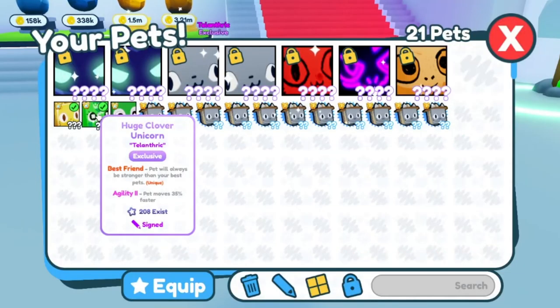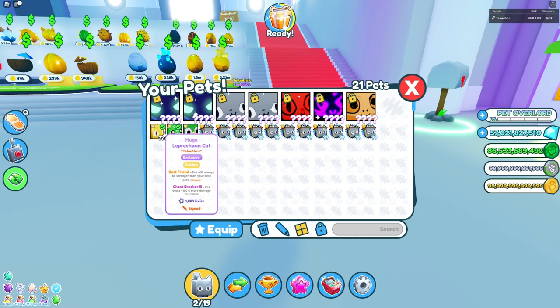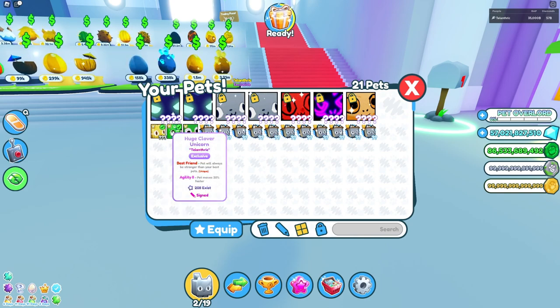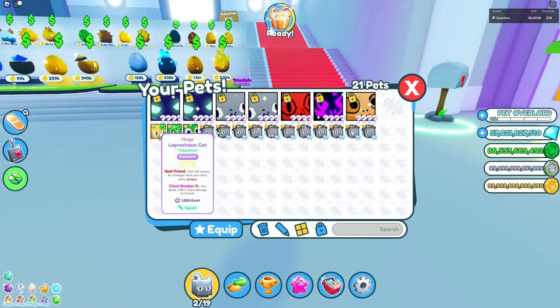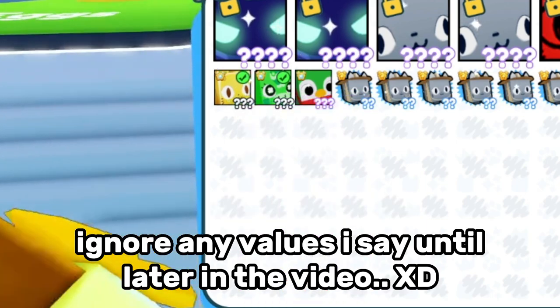The Clover Unicorn only has 208 that exist — this is actually pretty rare. When the update came out, it was also named Leprechaun Cat but they finally fixed the name. This one is going for around 200 to 300 billion. I don't know why it doesn't show the RAP right now but it showed it earlier.